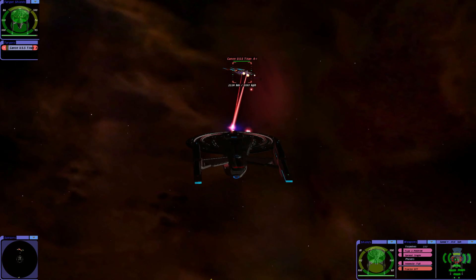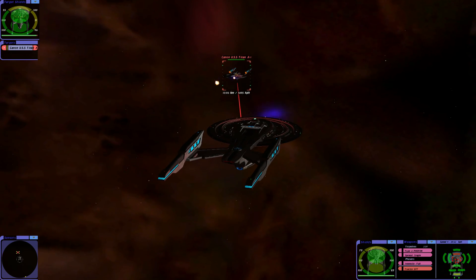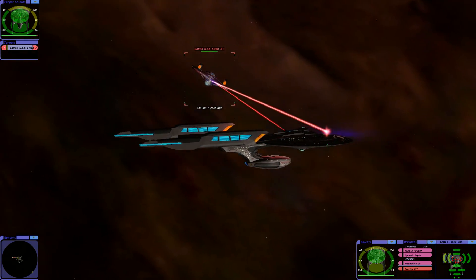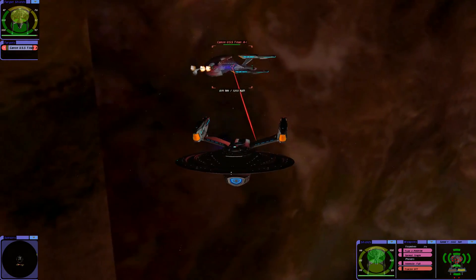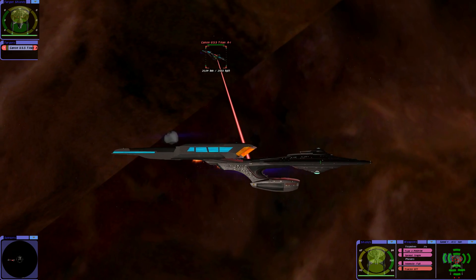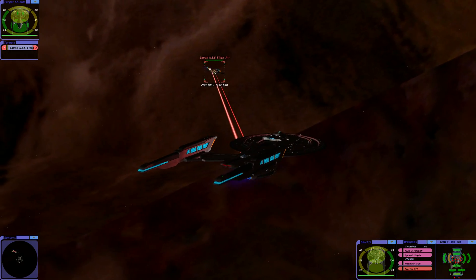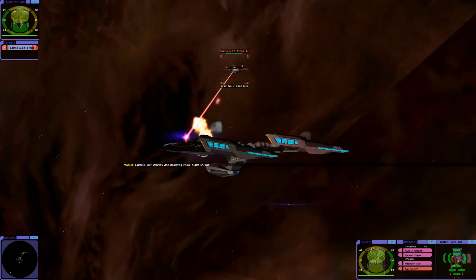They're much more thinner. I'm going to close the range as much as possible. Their forward shield is draining. Take those shots on the side shield and not get up behind me. Captain, our attacks are draining their right shield.